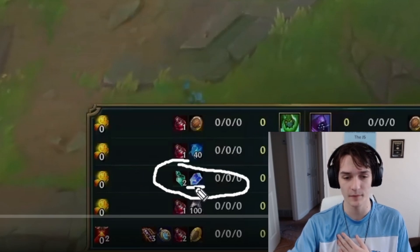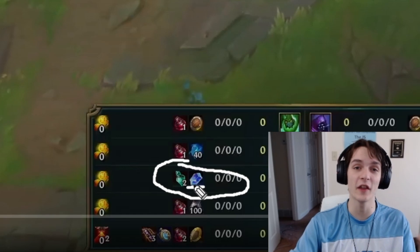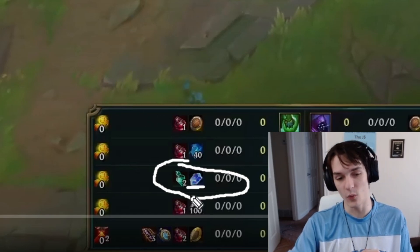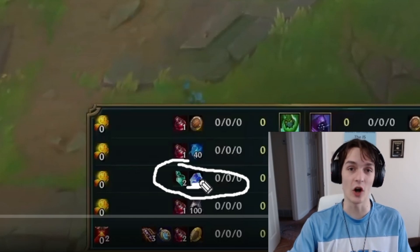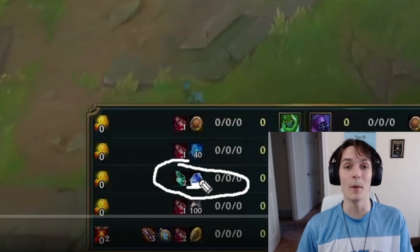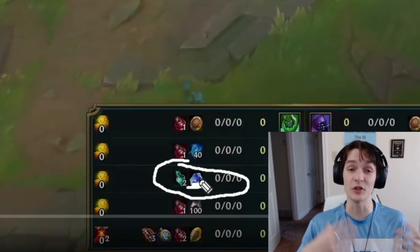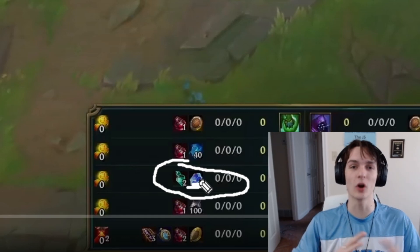Before we get started I want to talk about starting Monocrystal. You can see Jet here is starting with Sapphire Crystal. With the Lost Chapter change, Lost Chapter costs 1100 gold now, and with this Monocrystal start it allows you to back on wave five and get Lost Chapter at wave five — which is really, really early.